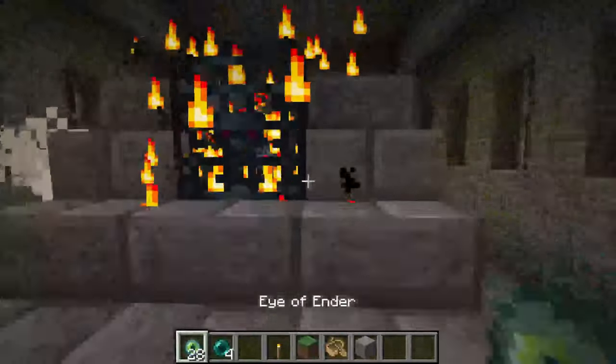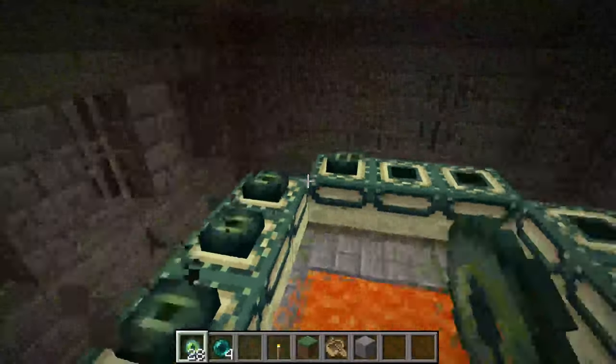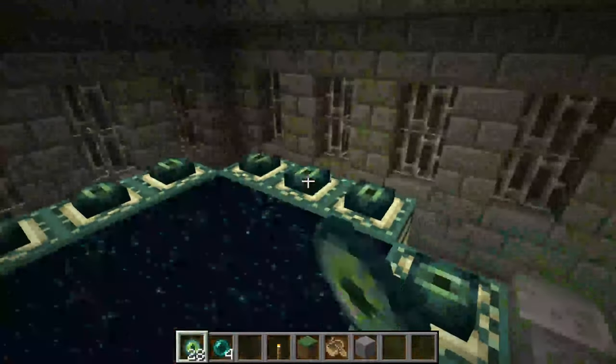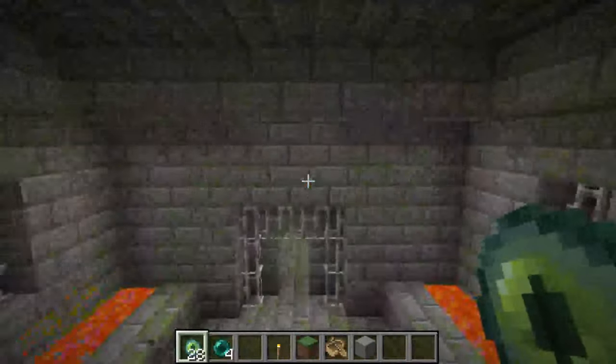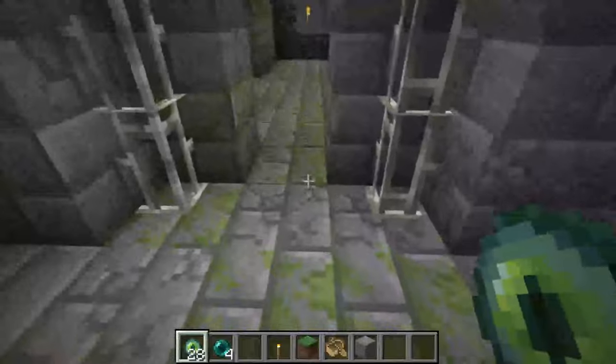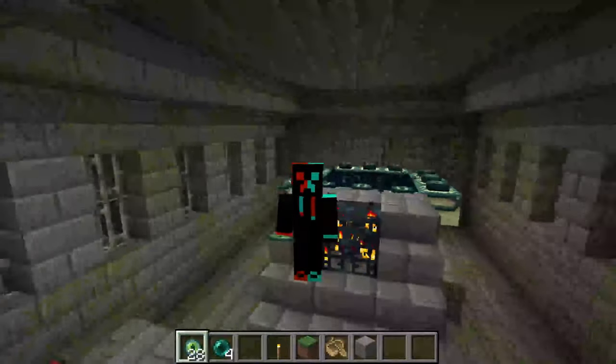All you need to do now is finish off the end portal — place the remaining Eyes of Ender in the empty slots, just like so. That's why I said bring up to 12 because you may need all of them. And there we go, the end portal is complete and we can use it. If you found this guide useful please leave a like and subscribe for more videos. Peace.